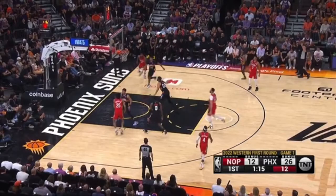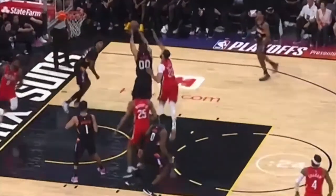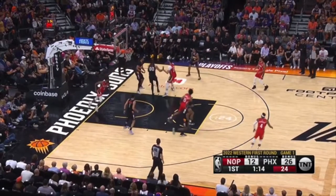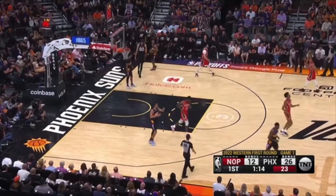The Suns are in the bonus. If you go for an offensive rebound, you have to show your hands and just go straight up. JaVale McGee's got the ball — look at this player's hands, right on his back. You've got to just go straight up because now it's a cheap foul and the Suns are going to the line.